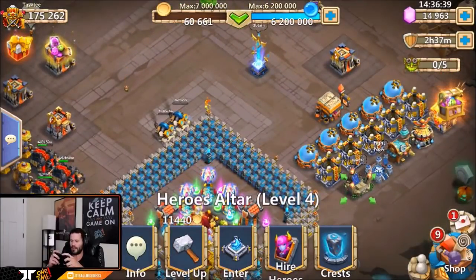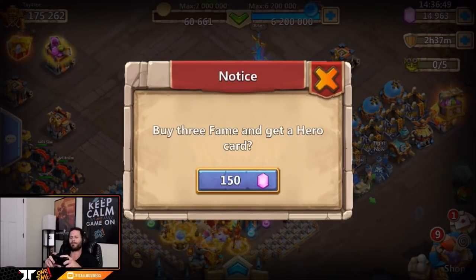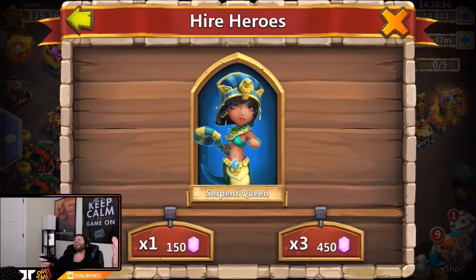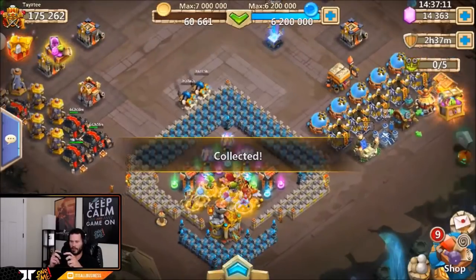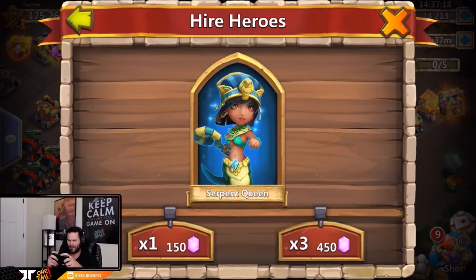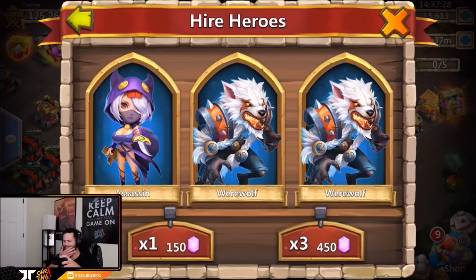I'm going to roll 150 then 450 and snatch up this paladin. Come on 150 - we want a dove or a pali. Different queen, alright 450 it is - pali! Should we do one more 450? One more 150 then one more 450. We have no reason not to - we just got a Walla Walla last time. Come on... terrible. Last 450 - two werewolves and an assassin. I hate giving up that easy, we didn't even roll a crystal ooze.